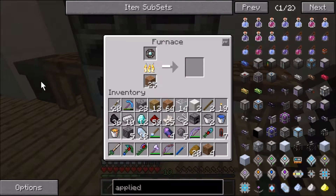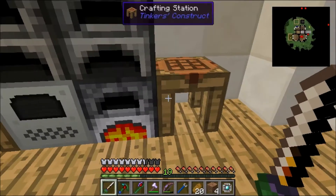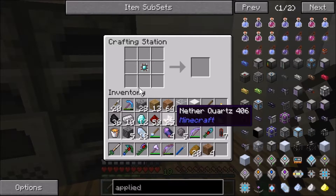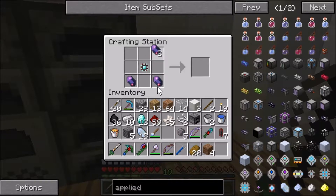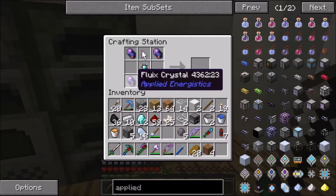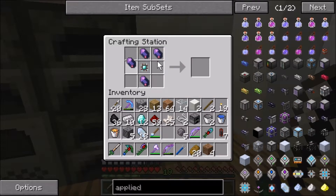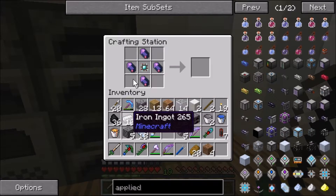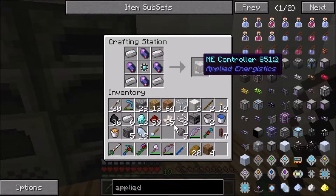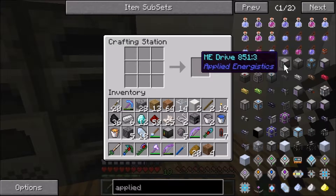Hopefully it runs off RF which is what I'm outputting right now, because I think the furnace over here runs on EU and I don't know how to get EU — I'm a noob to this stuff. Boom — ME controller. Now how do we make this drive?